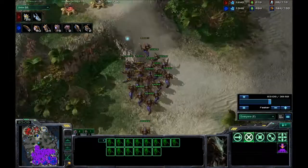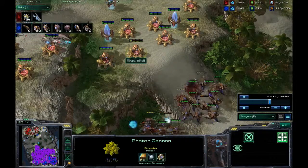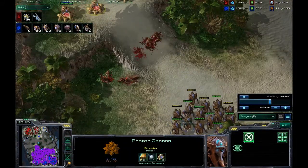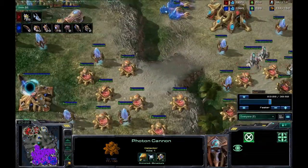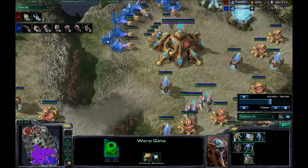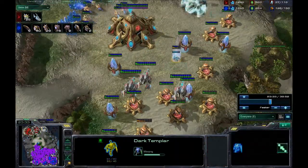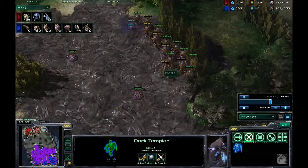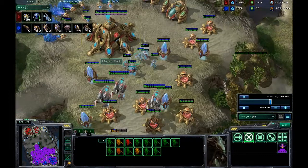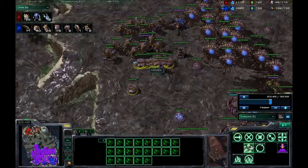I decide to go into his base and what do I see? Lots of photon cannons. Also — I don't notice it at first — but he does have dark templars building now, and dark templars are pretty scary. I do not like dark templars. There we go, dark templars being warped in. He's got a pretty good tactic here — five dark templars could do ridiculous amounts of damage to my economy if he gets in there.